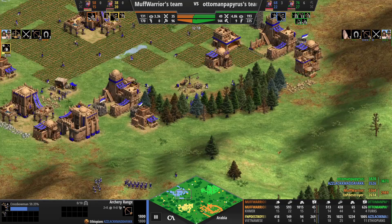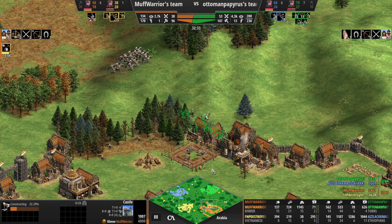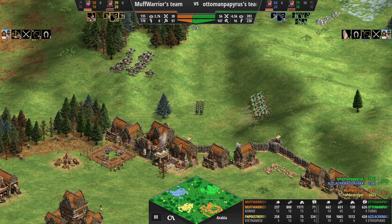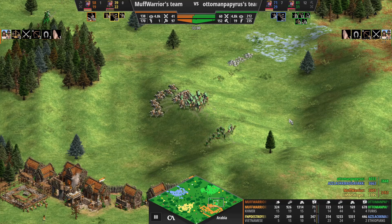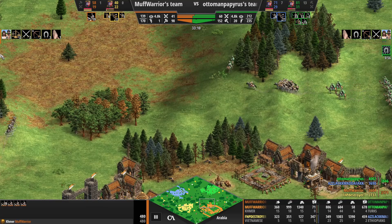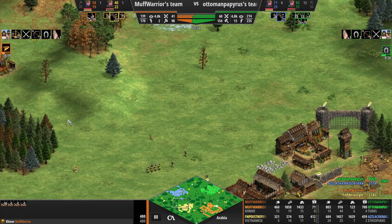Blue is starting to gather his troops together again - we are on full production now, so that's good. Green is coming in just causing a few little disturbances, not really able to do much in terms of getting in there. I think orange may be able to take this fight. Certainly due to the lack of upgrades on green's camels, if he gets those four knights into the mix as well he should be okay, especially with the yellow army coming in and backing him up.